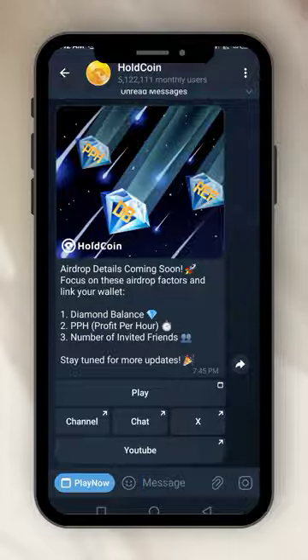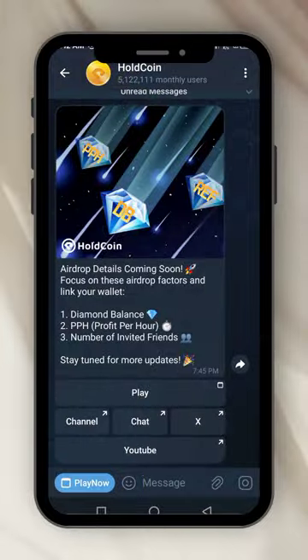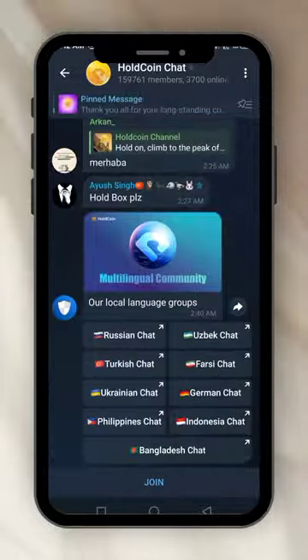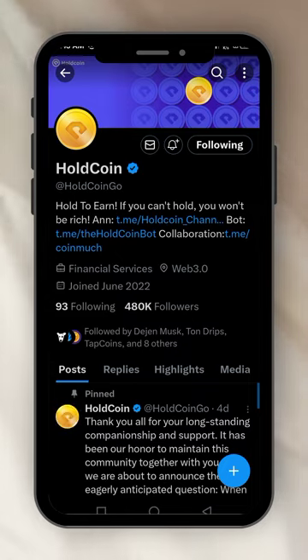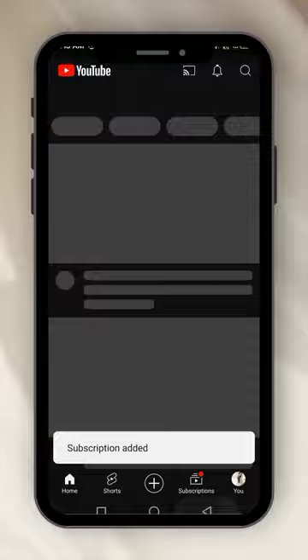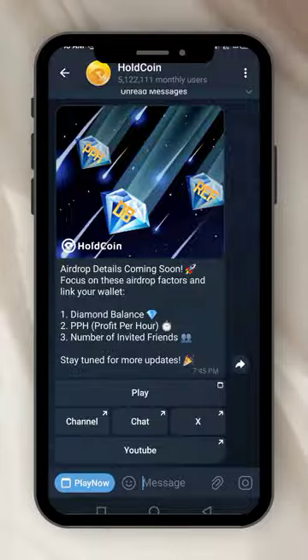In the menu you can see the play and the channel — please join their channel. I have joined. Let's learn how to mine Hold Coin. There's their chat — you join it. I've joined. Go back, you join the X account, you open X. I'm following already. Go back, then the YouTube channel — go there and subscribe. Subscribe, you come back, you're good to go. These are tasks that I'm already doing.